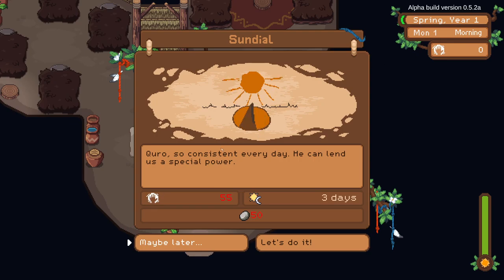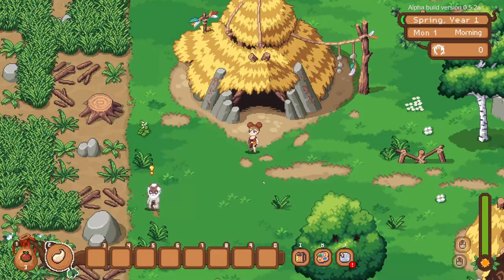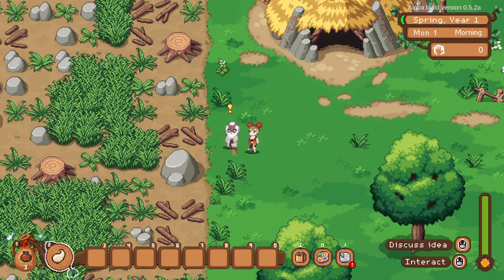The more you contribute to the community bin, the higher the rep you get — you get rep points instead of currency basically. We'll need 50 stone for the sundial, which will take three days. As I said, there's a very strong community element here. You can interact with community members, discuss ideas with them, and that helps you progress certain things. You can choose to do them or not — it's a super chill game, there's no rush.